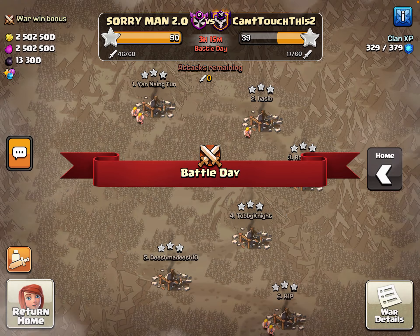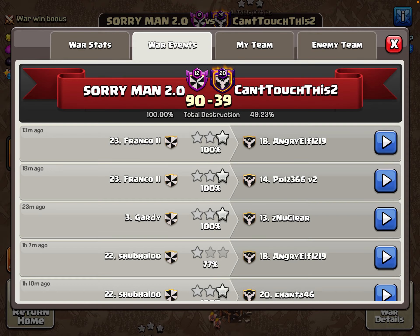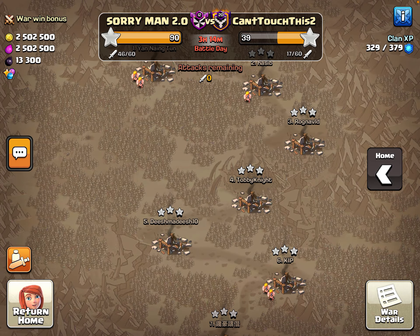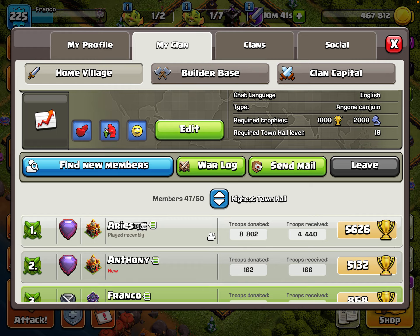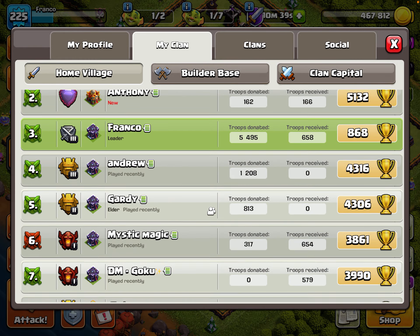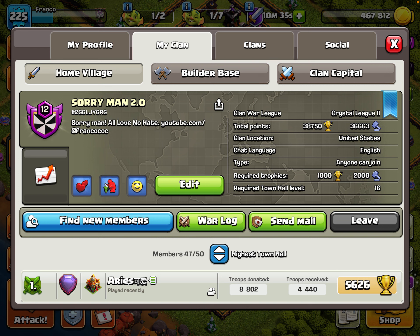We just started off strong. I just secured the perfect war on my second account. I wanted to show off the new members that we got. If we go to the highest Town Hall, the strategy I talked about in the last video was raising the required Town Hall to Town Hall 16, and it's still open — any Town Hall 16 can join.